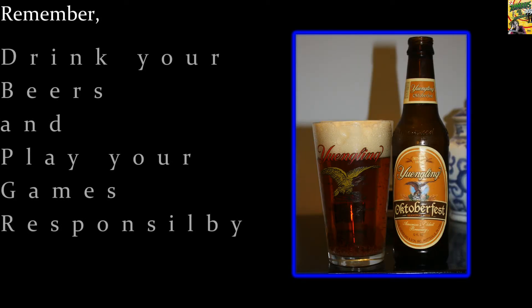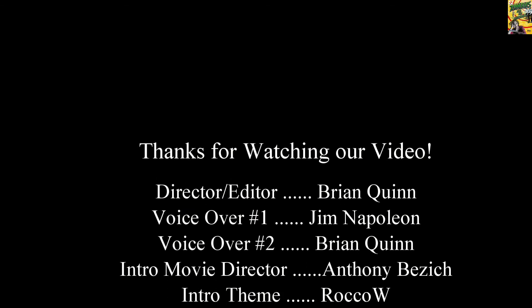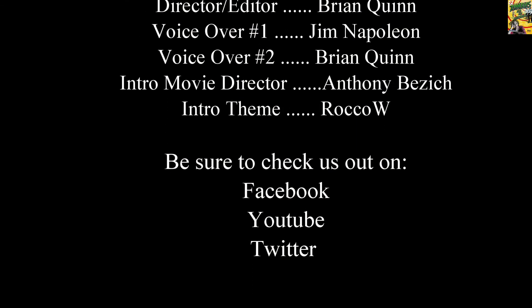As far as our beer pairing goes, let's go with the Yuengling Oktoberfest. It's still around the Halloween season, so get yourself a pumpkin or Oktoberfest-style beer. We actually used this for our Drunken Long Play, which you can see this Friday — we know this beer goes very well with this game. The frantic pace, the quick sips — you're not going to be too drunk while you're playing, but you can still have a lot of fun. Remember to drink your beers and play your games responsibly. See you next time.